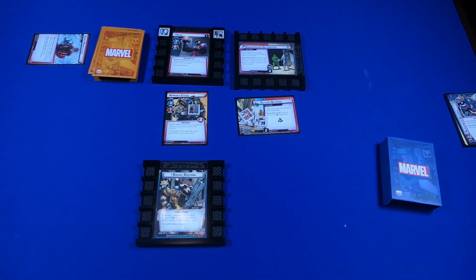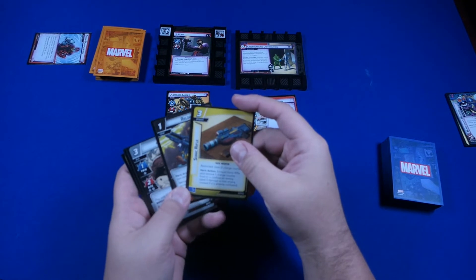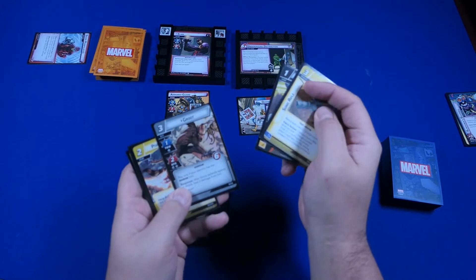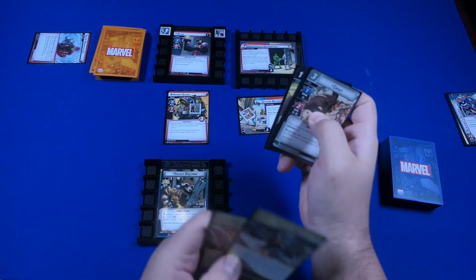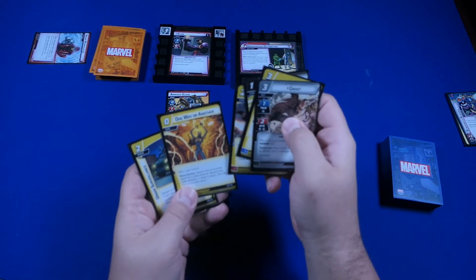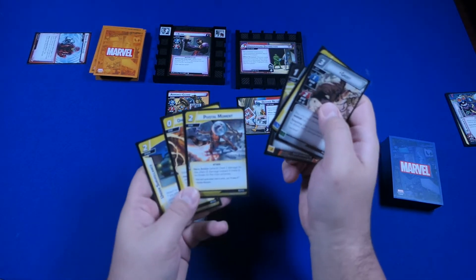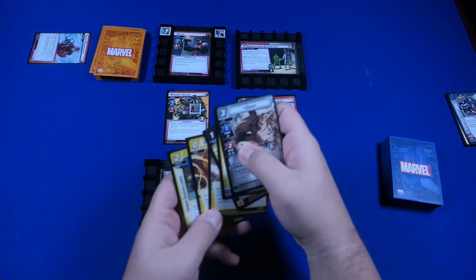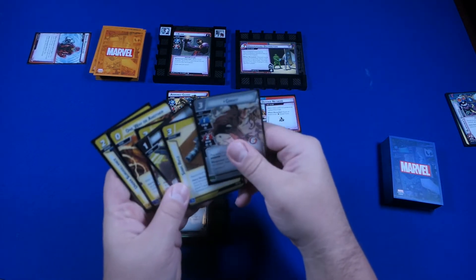Let's see what we get here. Ooh, Sonic Rifle — I can confuse it. Ready each tech. An ally, off the jump — that would be pretty huge to get us going. One Way or Another: 2 damage to the villain if there was no threat on the main scheme. 5 damage — that's pretty big, but I gotta get rid of this guy first. Under Surveillance — all good stuff.